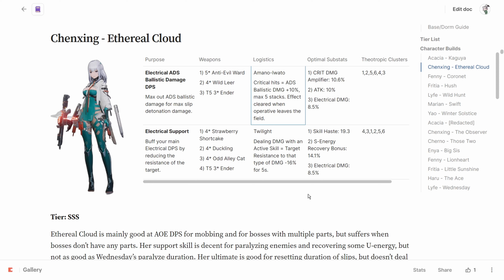For her optimal logistics substats, you want crit damage amplifier and attack stat for the first two substats, and for the third substat you want to roll for electrical damage.